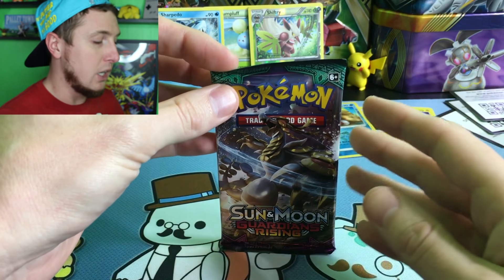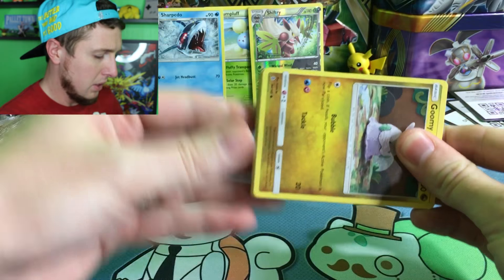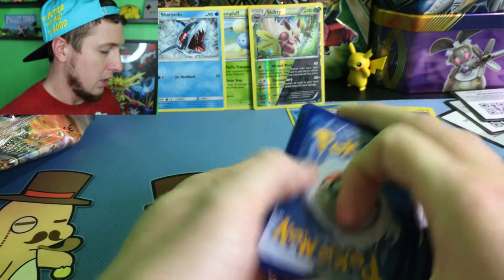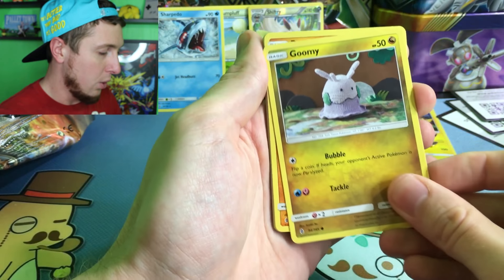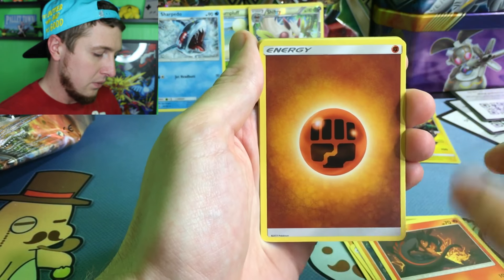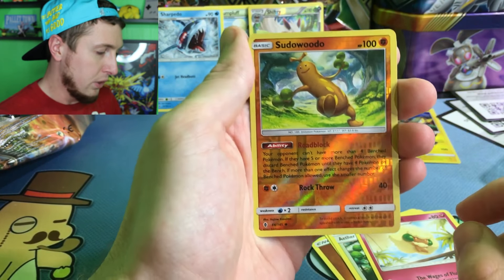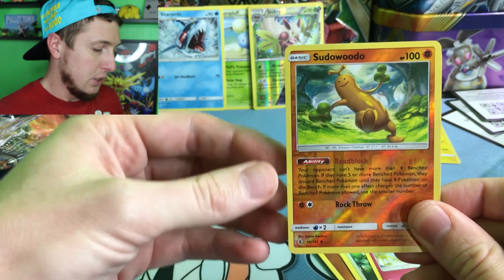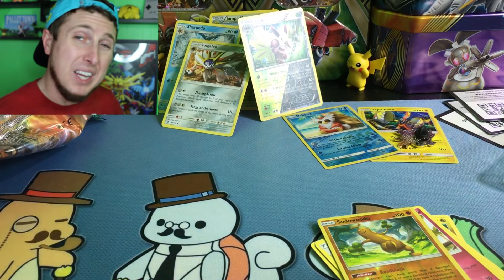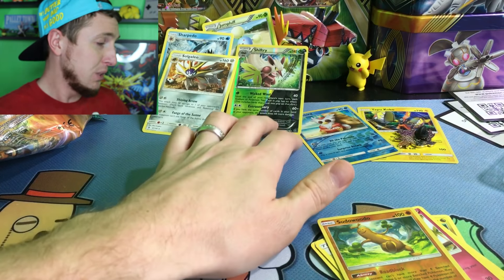I don't want to lose — nobody likes losing. Next up we have our last booster pack, so let's pray to the pull gods and give us something awesome. There's the code card right there. Smash Master 1234, I'm coming after you! We got a Rockruff, a Talonflame, a Nosepass, a Salandit, energy, an Alolan Grimer, Aether Paradise Conservation Area, a Whimsicott, a reverse holo Sudowoodo — not a rare — and our rare slot goes to a Lycanroc. I didn't pull any holo rares out of that.